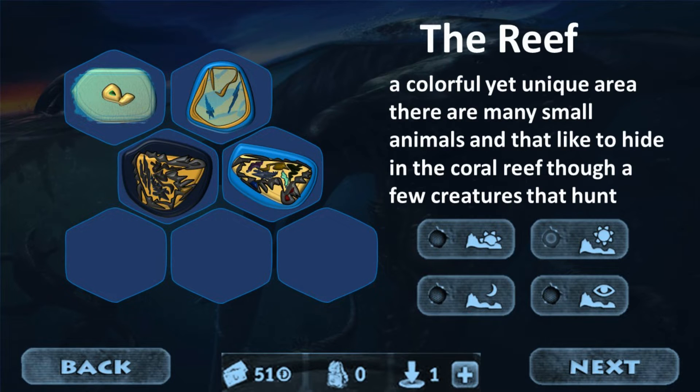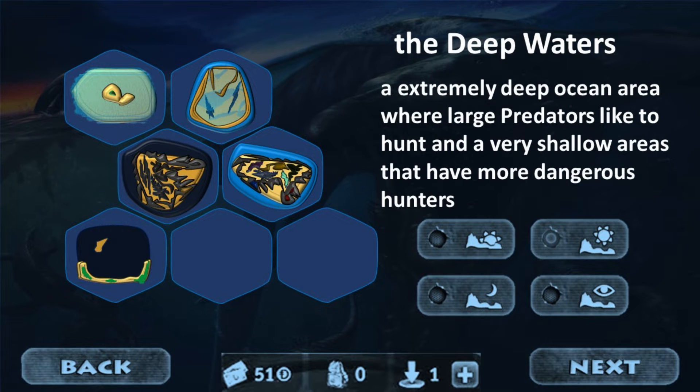Then we have the Reef, which is a much simpler map. It has near no land and is also a little bit hard to maneuver, but it has lots of hiding places for creatures to hide in. Then we have the Deep Waters, which would be a mainly open map with a small land area, but with extremely deep water for larger animals to swim in.